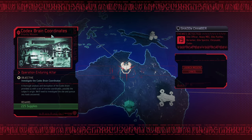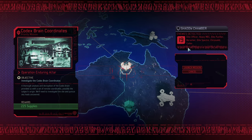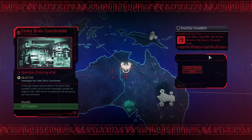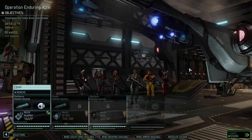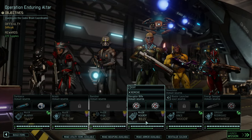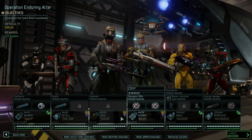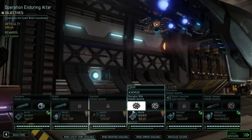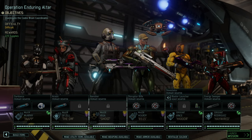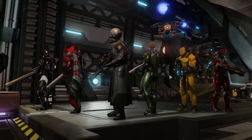Time for the codex brain coordinates — 19 enemies sounds reasonable. We get the typical mixture plus a gatekeeper at the end. Let's take our prime team for another spin, or parts of the prime team: Ghost, 8-5, and Inappropriate Murphy. But mainly Ghost and 8-5 need a promotion, so let's try to get some kills onto them, and the rest is just to fill up and give us a good time.